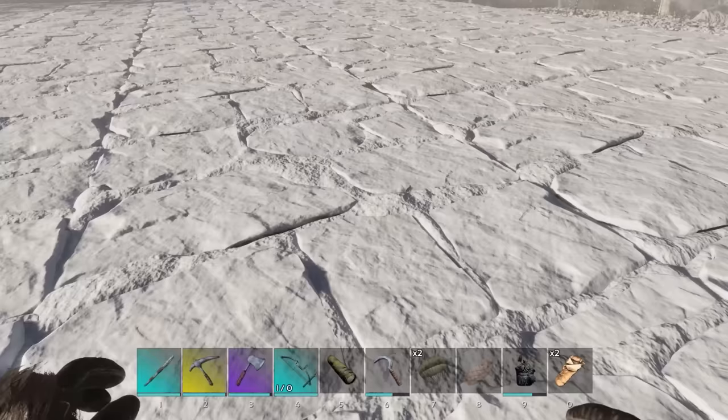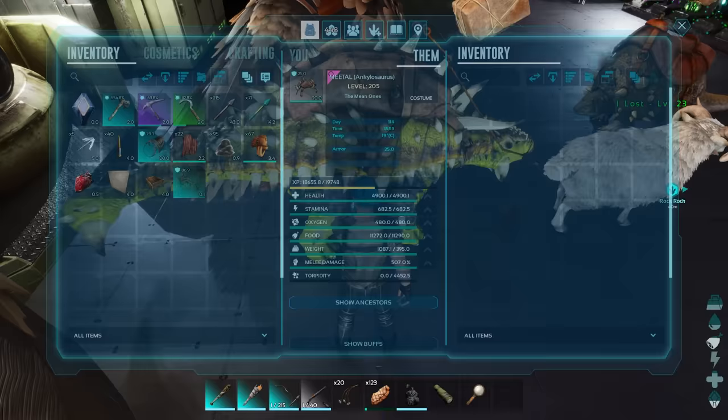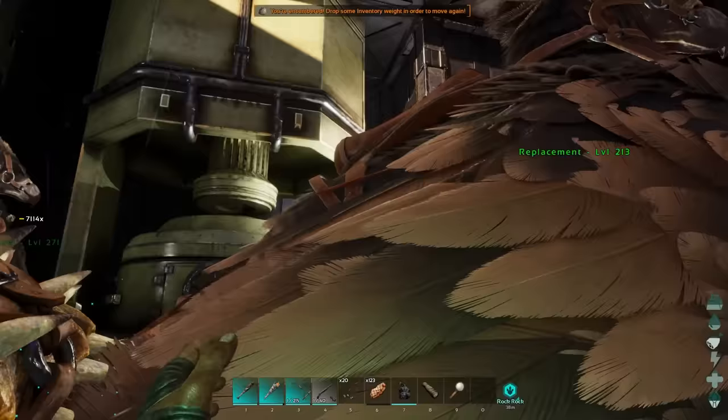There's now a new hotbar you can switch onto if you hold Q — it seems to show items from your inventory, though I haven't fully figured out how to use it yet. There's new physics for dropped items — the boxes you drop when dropping something. They're a lot more floaty now but overall more reliable. When dropping items out of structures, they actually drop out the right end, which is nice.